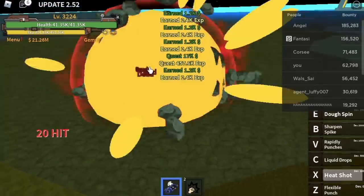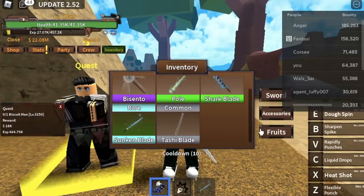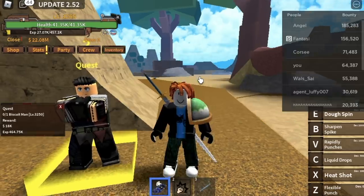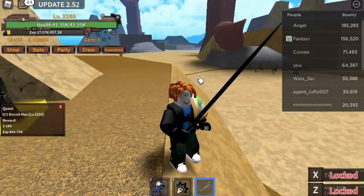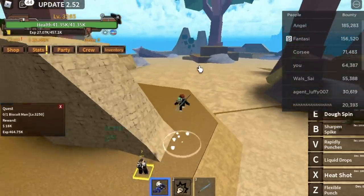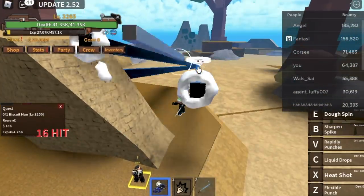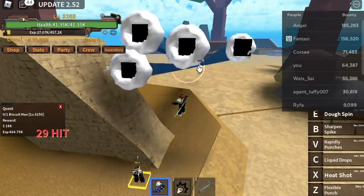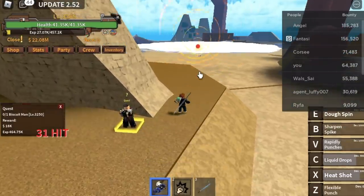After that, proceed to your next target — the Biscuit Man. You don't need to defeat the Sunken Vessel or the Dough Master, but if you want to unlock older items like swords and accessories, go for it. Defeating the Biscuit Man is easy — you don't need to go near him. Just use your X and V skill, and if he attacks you, use your C skill. Your Liquid Drop stuns or stops him. You can actually reach max level 3300 here.